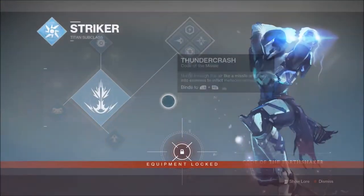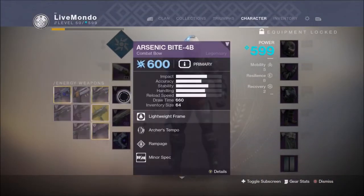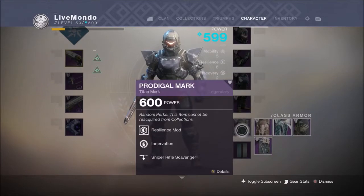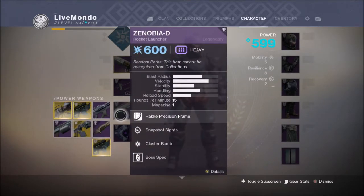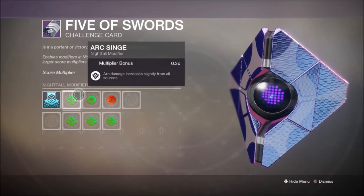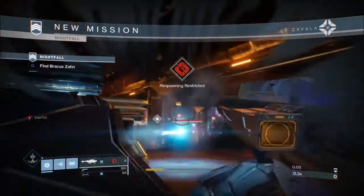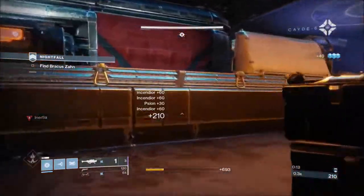Hi guys, welcome to this nightfall guide. This is going to be on the Arms Dealer. I'm going to be running arc strider titan, using the Midnight Coup, the Arsenic Bite, and the Zenobia-D rocket launcher. The Zenobia-D has cluster and a boss spec mod on it, and the Arsenic Bite has a minor spec so it does more damage against garden variety adds.